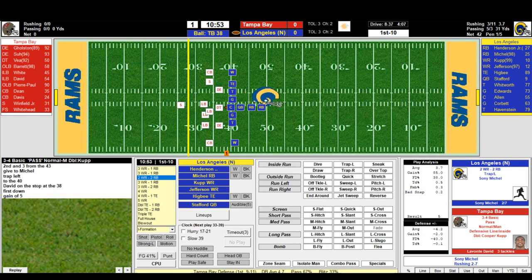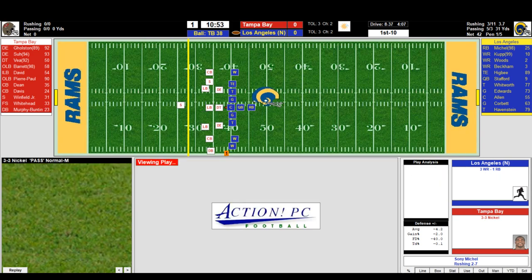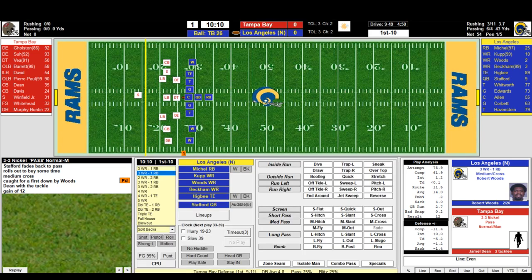So a good opening possession here. You can see the ball shifting on the field where the hash marks are — it doesn't necessarily have to be lined up with the graphics, the default fields are all good. I like that; it gives the game a little more depth. First and ten — let's look at Robert Woods. Medium cross to Woods: Stafford over the middle, Woods has it, first down! Jamel Dean with the tackle, gain of twelve.